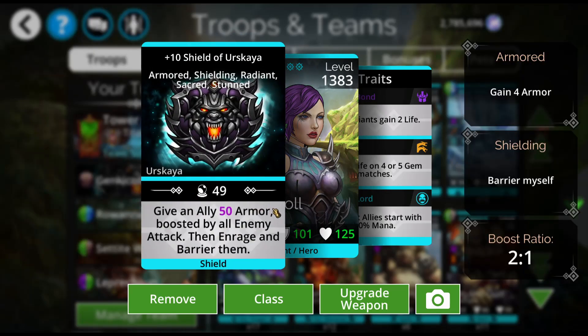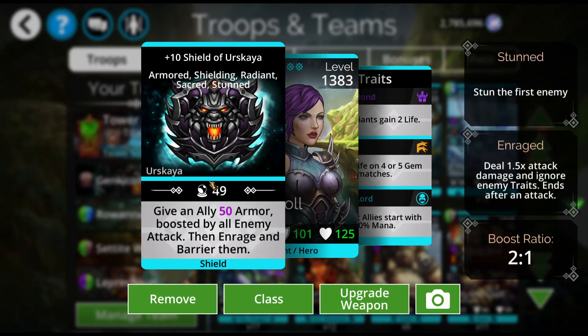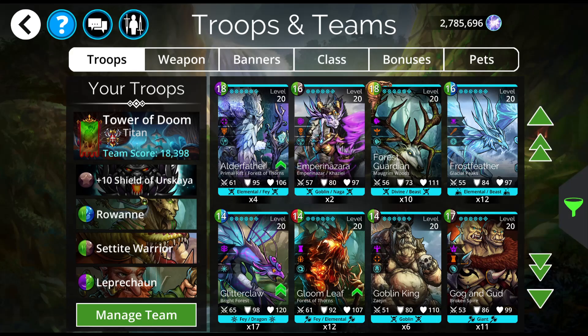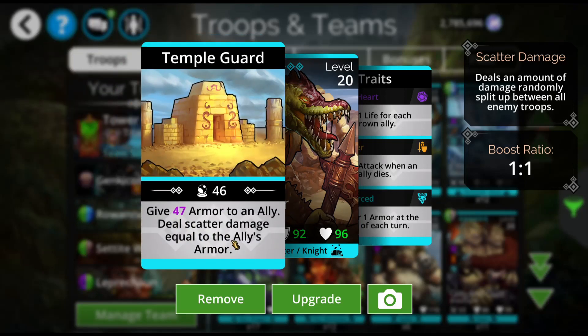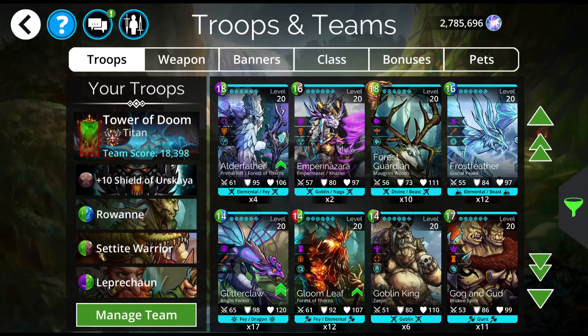Shield of Urskaya is your best bet for armor boosting. But if you're lower level, you won't even have access to Urskaya to get the Sentinel class weapon. Use Sentinel class — this is a class weapon requiring 250 wins. If you don't have it, try Golden Cog or anything else that boosts armor for Roanne. I have Settite Warrior here to boost her armor too. If you don't have Settite Warrior, put in Marilith for extra mana generation, or a second Leprechaun — whatever you need to boost her armor and keep mana flowing.